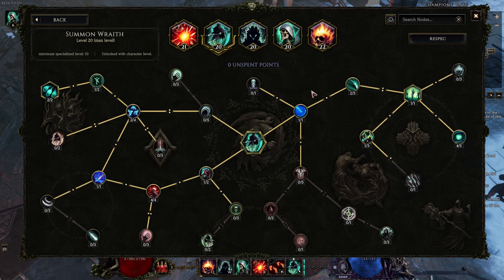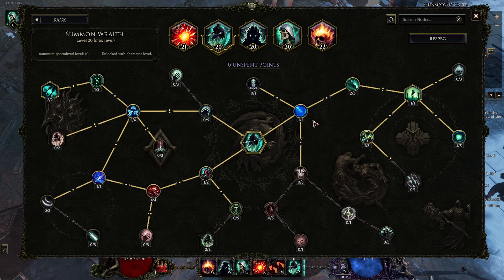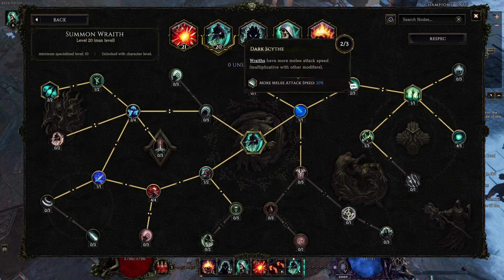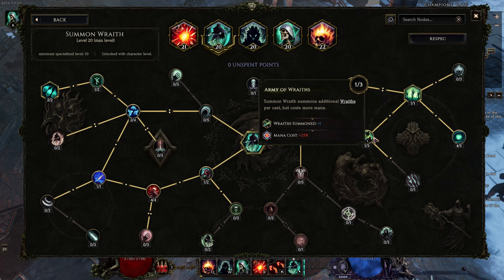And finally we have Wraiths. The reason we have wraiths will come up more when we get into the gear. They are important — they help a lot. How we specialize them is similar to skeletons — we go over this way. We now summon three per cast, and here we go to four per cast. Then we reduce the cooldown speed because this does add a cooldown.